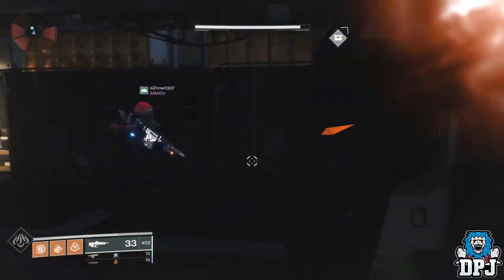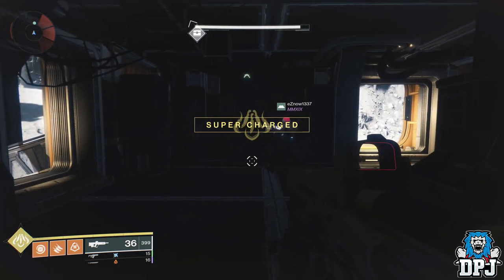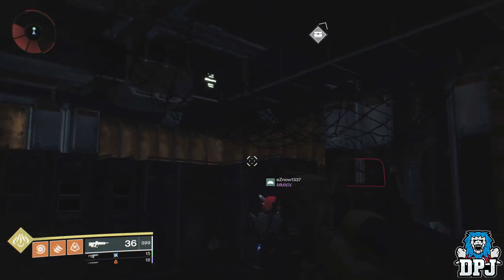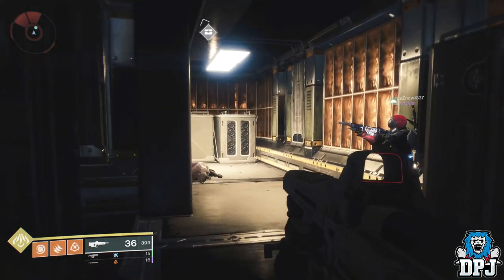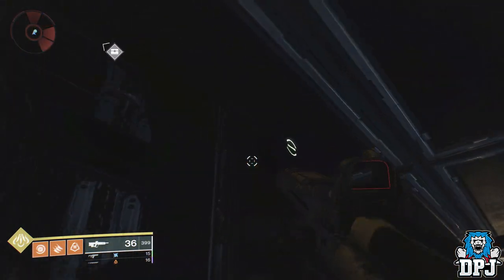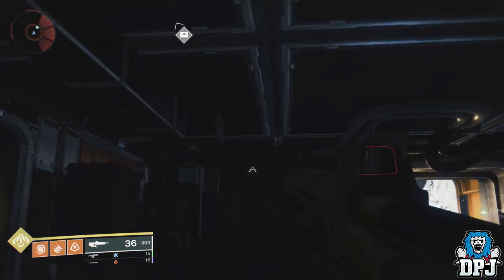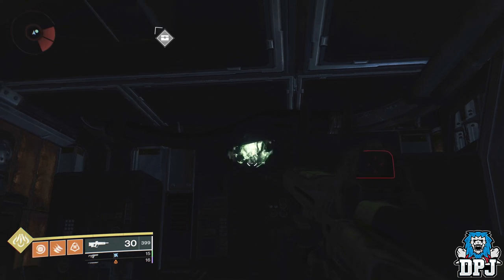There are also chests all over the moon which appear to be locked from first sight — that's because they are. What you have to do is locate the symbols you can see glowing on the chest and shoot these symbols in the order they appear on the chest from left to right. The symbols from my experience are always located right nearby, so they shouldn't be hard to discover. Find the symbols, shoot them in order, and get that loot. Again, random loot from these chests but blues in these early days still help out.